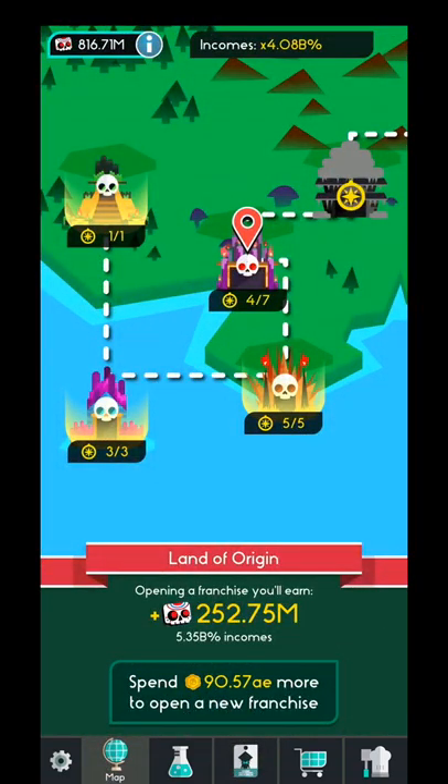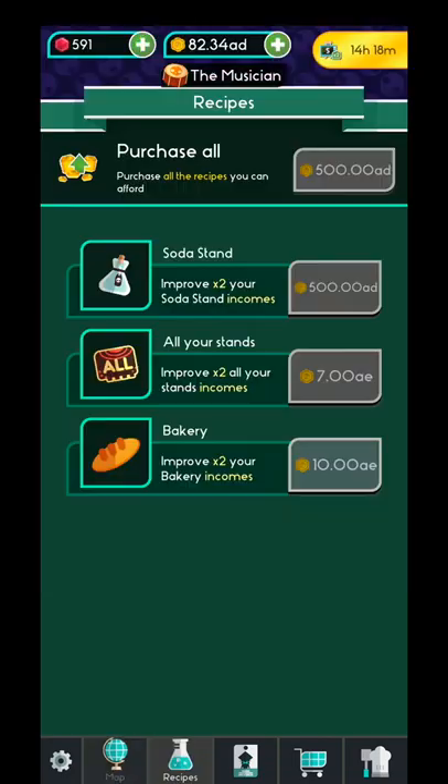Okay, let's go to the map. Over here as you can see, I have unlocked the fourth map and you need to open a franchise. Right now I need to spend another 19.57 AE to open my next franchise. You will need every time to spend a different amount of money in order to open your next franchise.